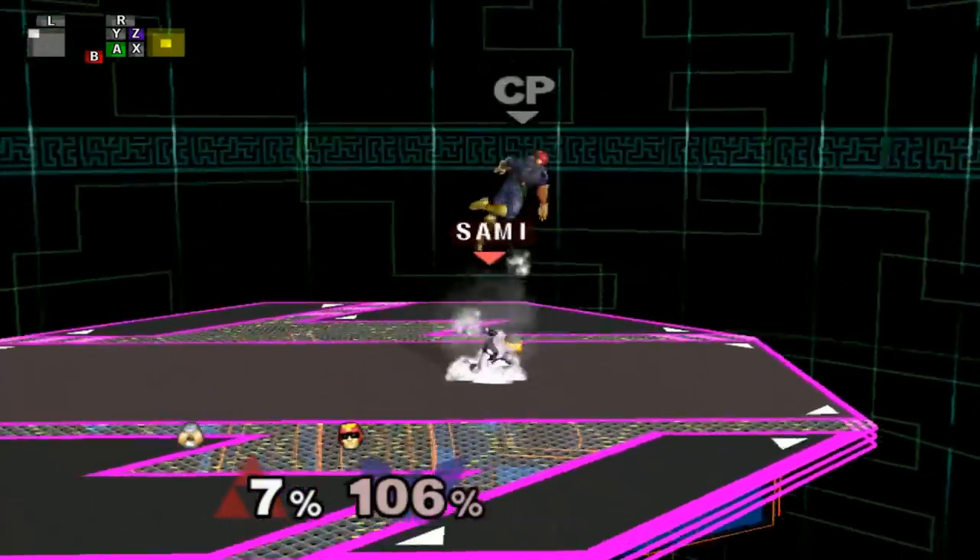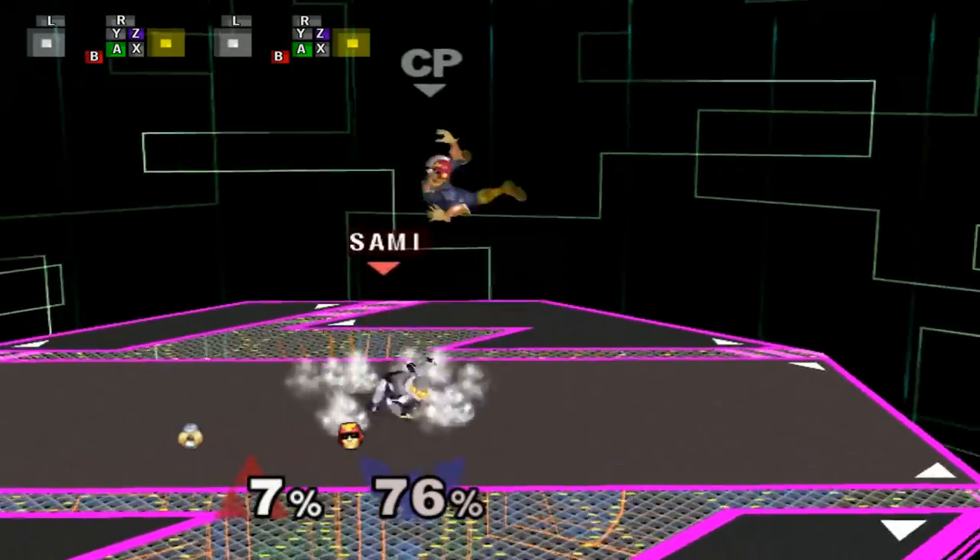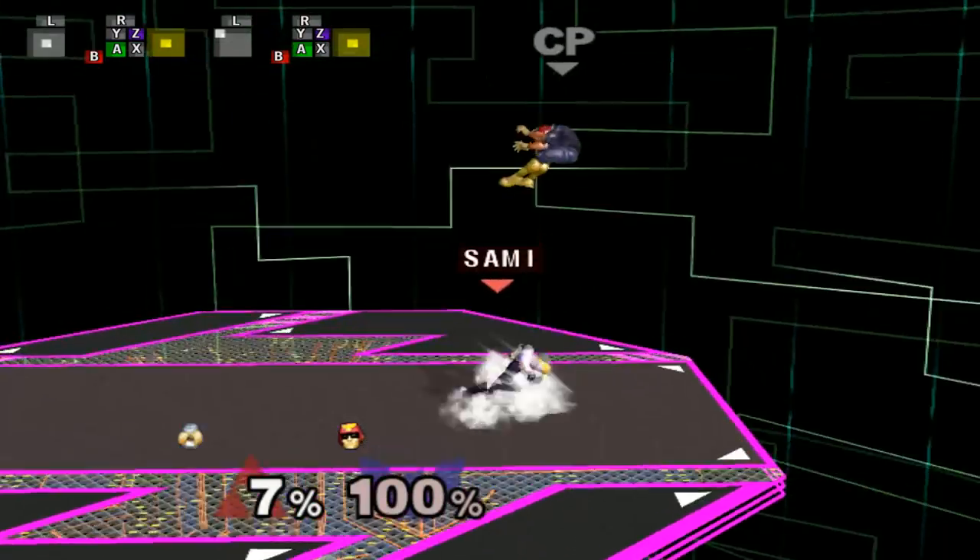Another reason why this Nair is so good is because it leads into combos easily. Nair's trajectory makes it send the opponent more vertically than Fair does, so it pops the opponent up for juicy combos.